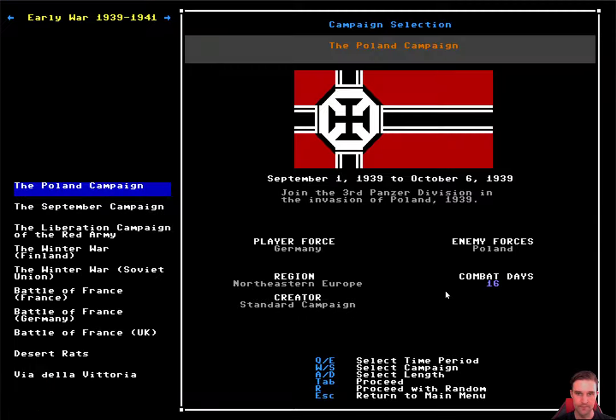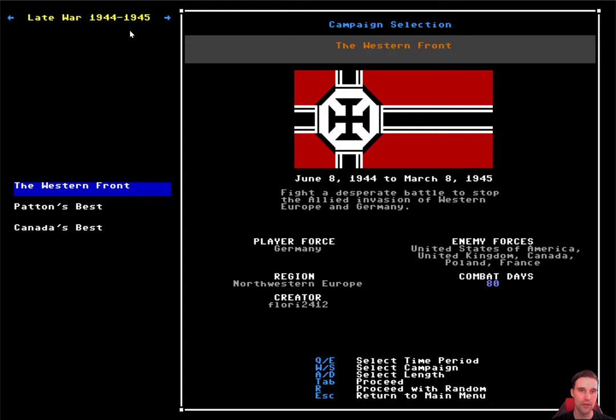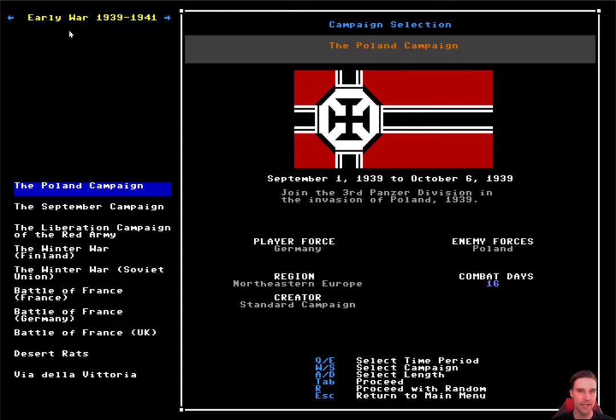Let's start a new campaign. This is our campaign selection menu. On the left you'll see categories — at present there are only campaigns in two categories: early war and late war. But the system is set up to automatically categorize any new campaigns that are added. Before the game goes out of early access there'll be early war, mid war, late war, and then eventually great war, inter-war, and cold war — any times that tanks were fighting we can create a campaign.